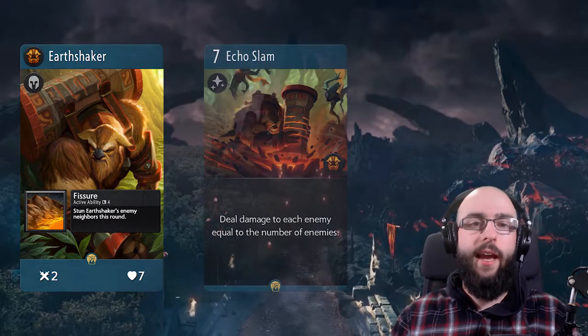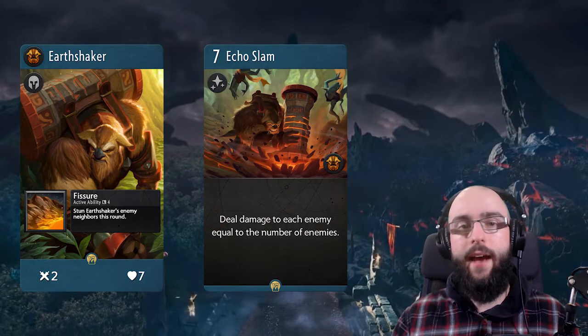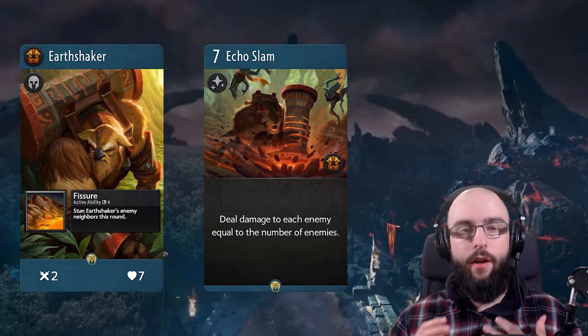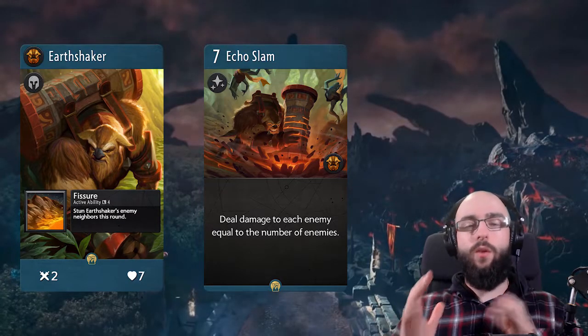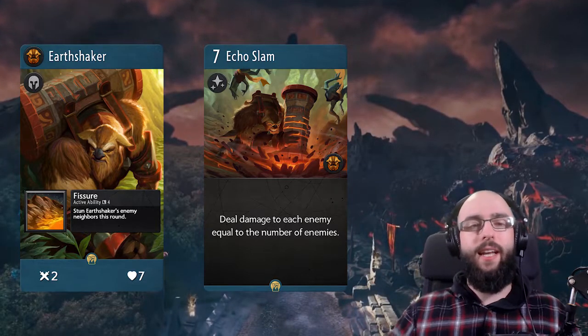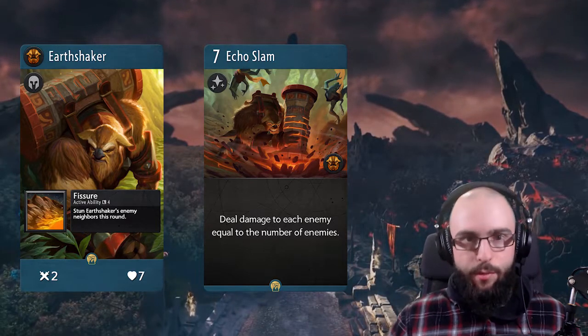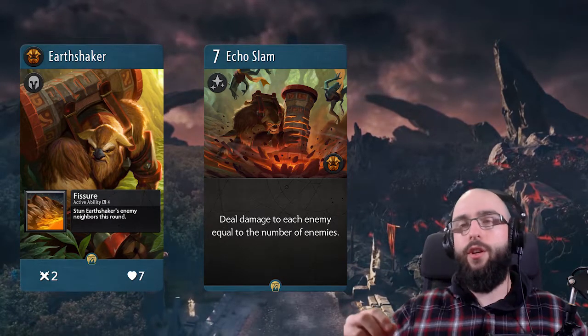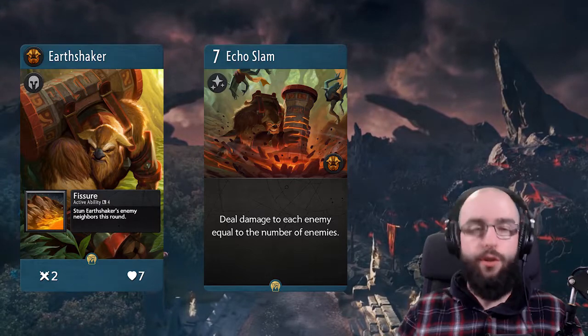They make it back though with Echo Slam, which is almost the same thing — the more enemies you have, the more damage it does. This is going to be a fantastic late game card, and it really feels like playing Earthshaker in Dota 2. You're in trouble, there's a big teamfight, and your ult is literally game-changing. There's always this hope in Dota 2 that you're going to land a huge Echo Slam and turn the tides.